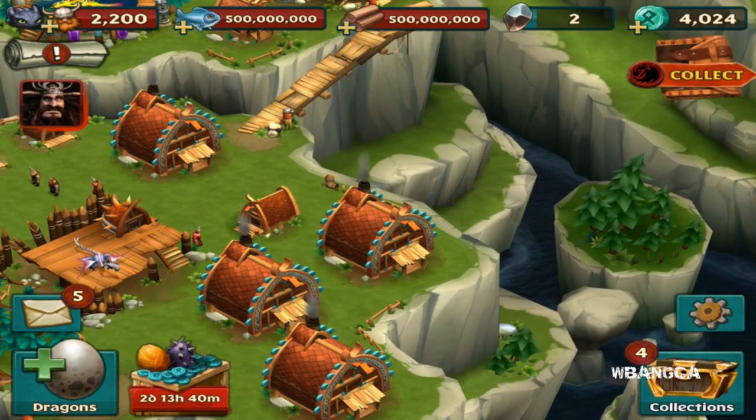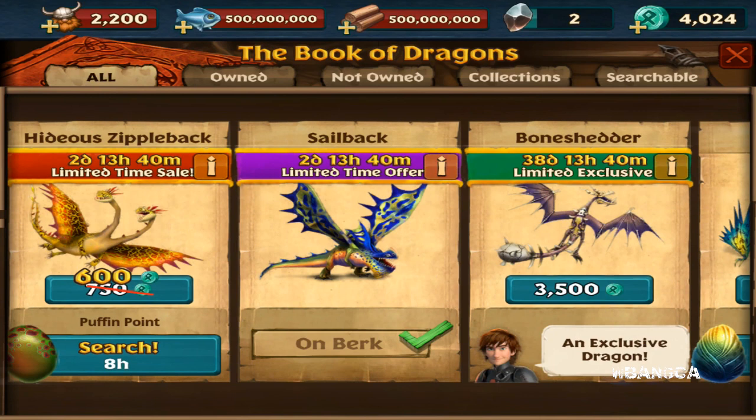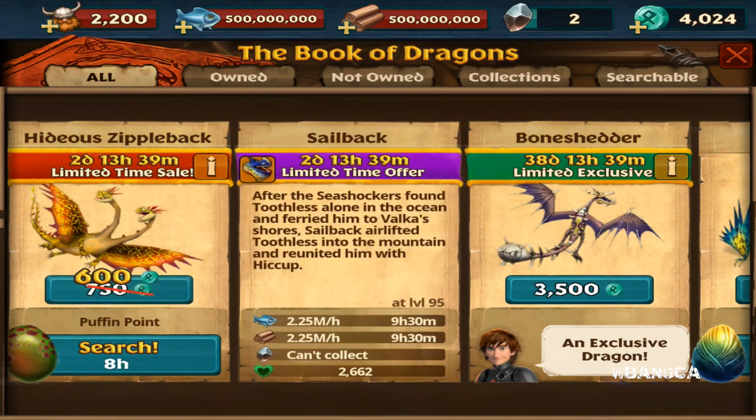Welcome back to a brand new video on Dragons: Rise of Berk, the How to Train Your Dragon mobile game. Today we're back with a brand new dragon that is available — the sail back dragon. You can get this dragon through searching or you can buy it. I don't even know what this dragon is about because I haven't seen it; I don't think it's in the new series, and they haven't released a new episode in a really long time.